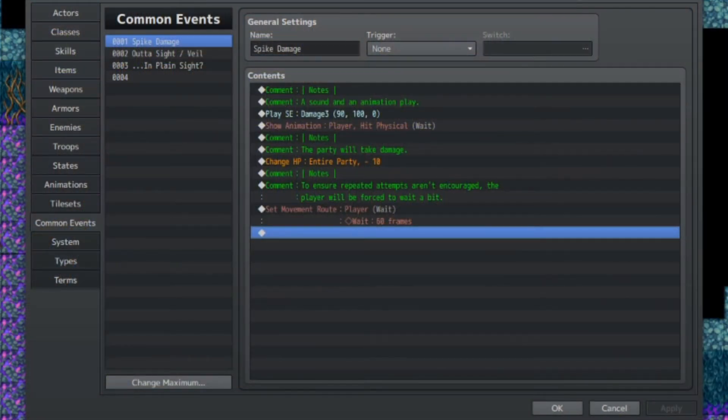In this tutorial we'll be talking about raising spike traps using event movement routes, so we can show off how to make a spike trap. We're going to be creating spike traps similar to the Paper Mario series, where when you take damage from a spike trap you will be sent to a quote-unquote safe spot, which we'll be covering later, so the player doesn't constantly get hit by the spike traps.